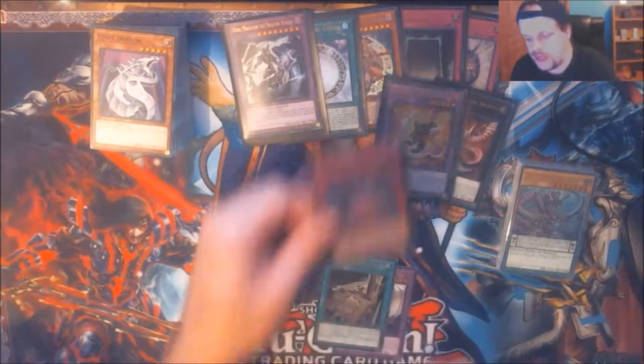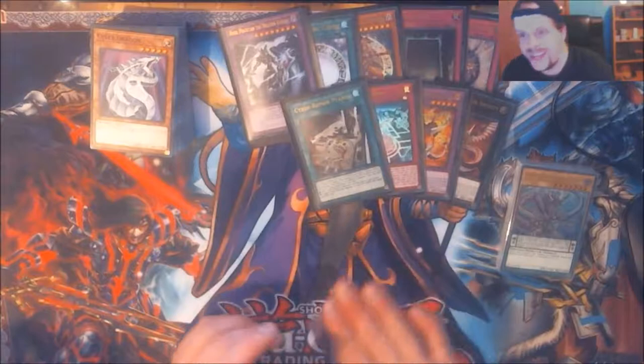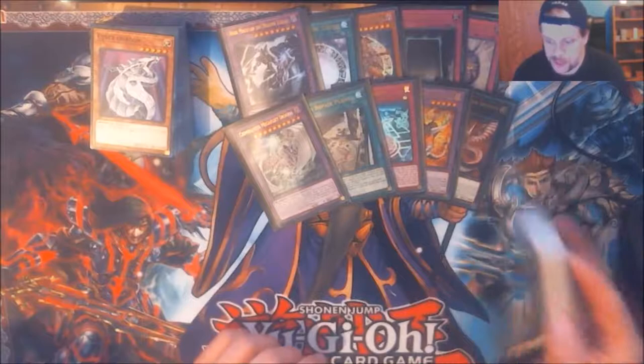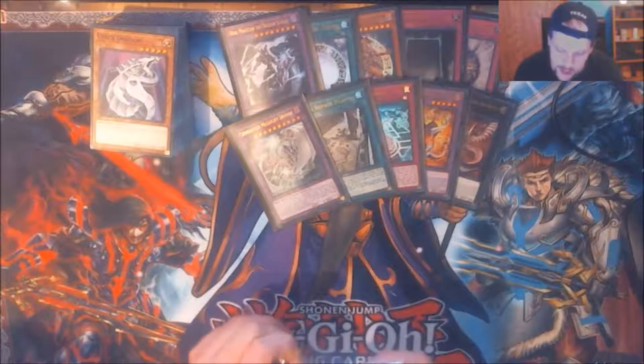I plan on getting Legendary Decks 2 again — I'll need two of those because it has White Stone of the Ancients in it and I only have one. That's what I need for my Dragon deck. And I'll have two more Exodia Incarnates so I can utilize that card to its full potential. I can't wait for that.